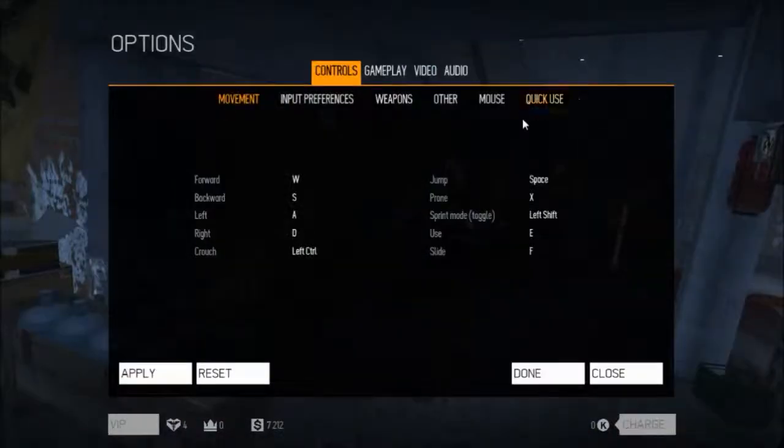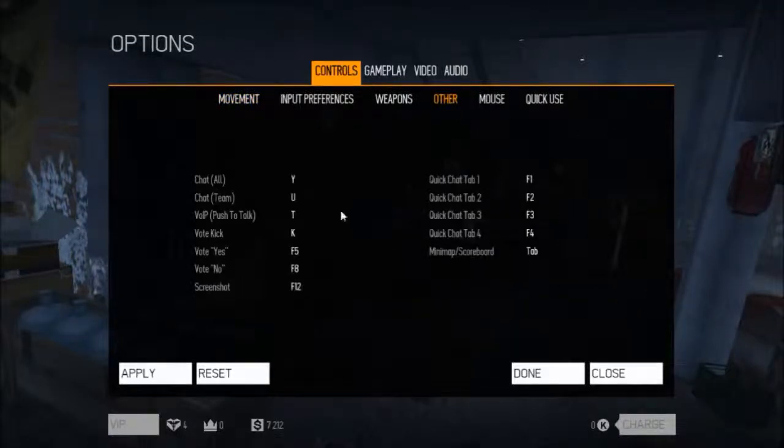Head over to the option tab, and you can simply just click on the other, and F12 will actually send you a screenshot. This will save it into your library, and you'll be able to access this and share it for the whole world to see.